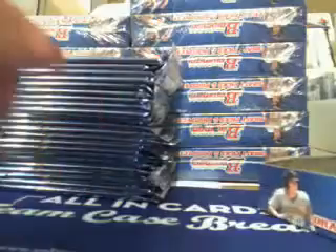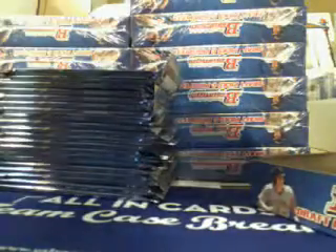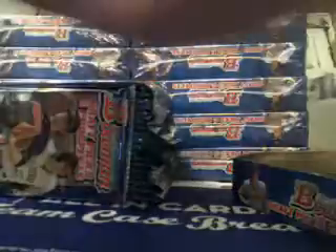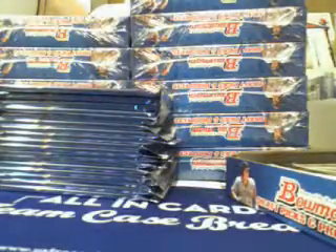Bowman Blue. We're not pulling refractors because there are a ton of them in Bowman Paper — everybody will get everything from this break, not like some other breaks. We start off with our autograph early: a Mark, Miami Marlins, Trevor Williams base auto. Britain refractor for the Red Sox. All base. Like I said, there's one slot left in TCG number two if anybody wants to snag it.